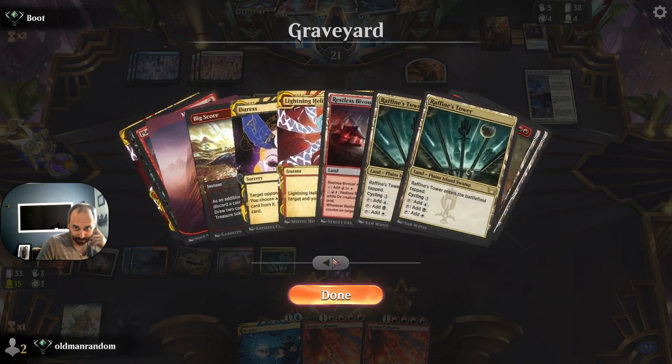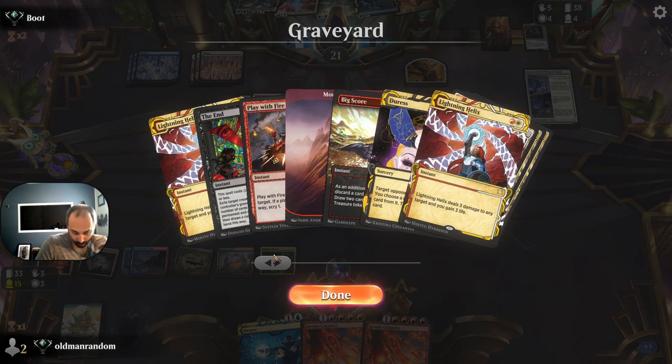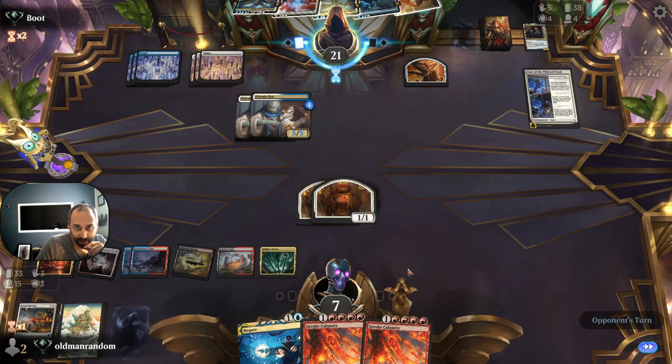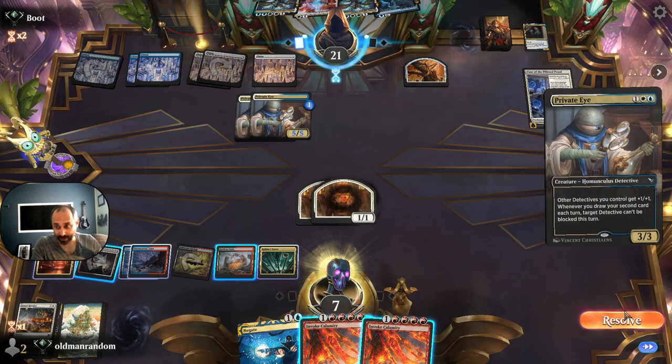We need Burn Down the House. I don't really like Big Scoring, although maybe this Negate isn't super helpful long term. Helix and The End would be nice if I could Helix away something. But their dudes are too big. Another Private Eye.